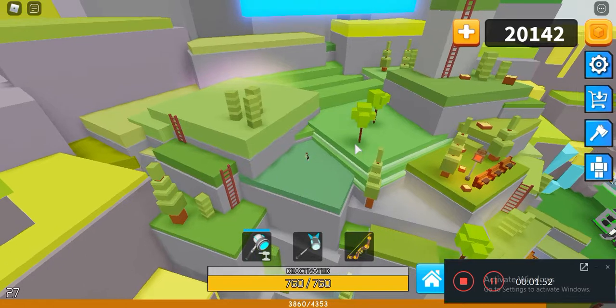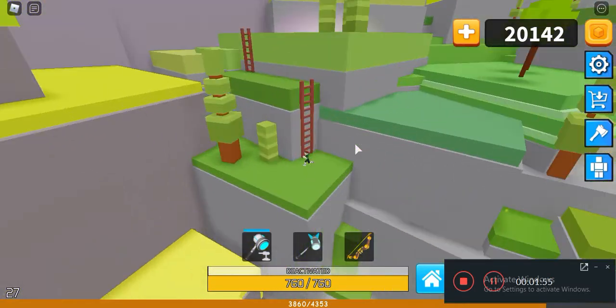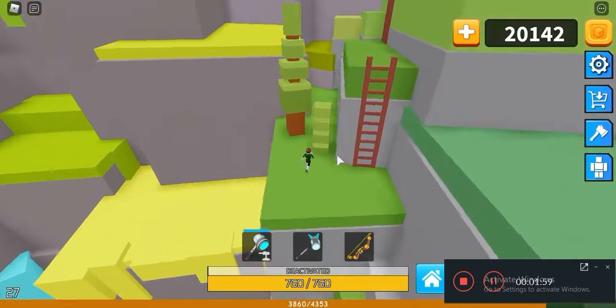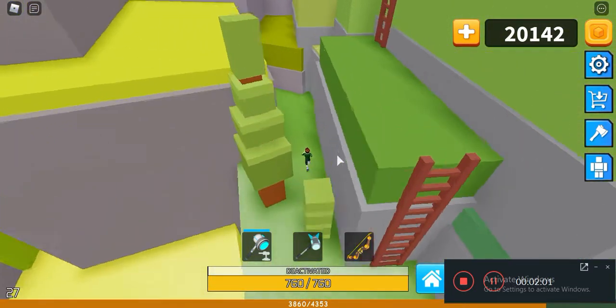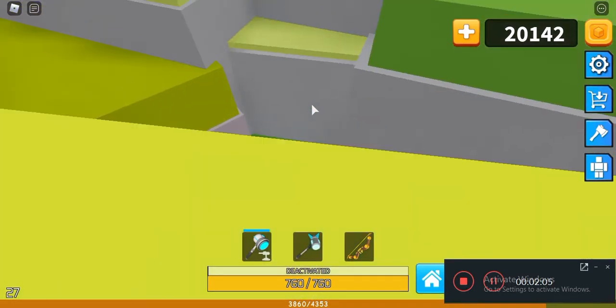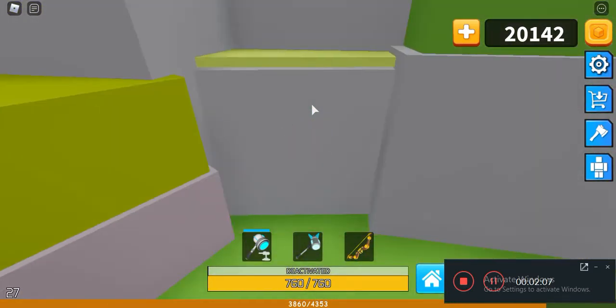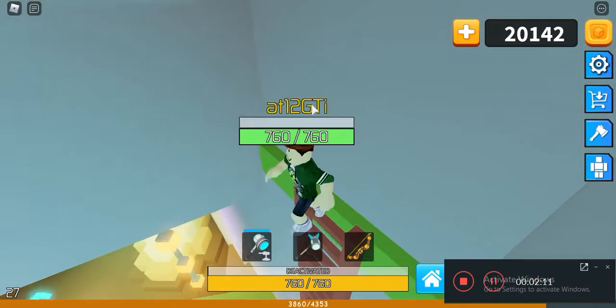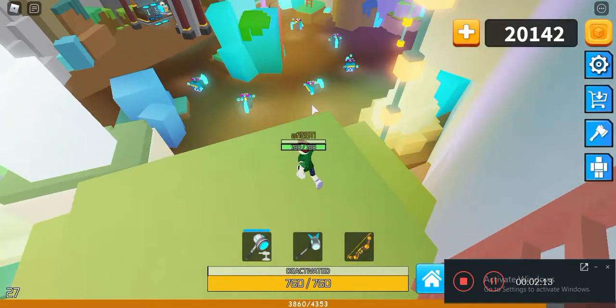Then jump down from here to here, and don't climb up this ladder. Instead, go behind these trees and you'll see this wall — just enter this wall. You're actually going to enter it. It's not really a wall, it's more of a secret passage.